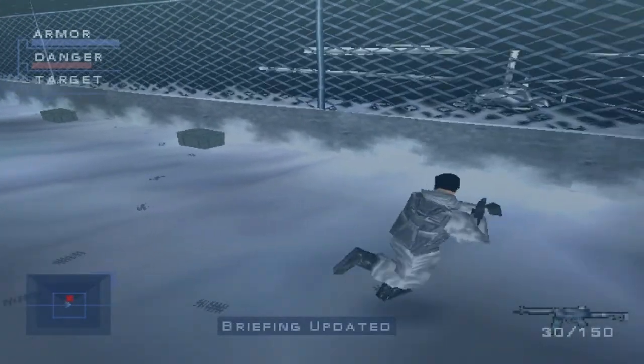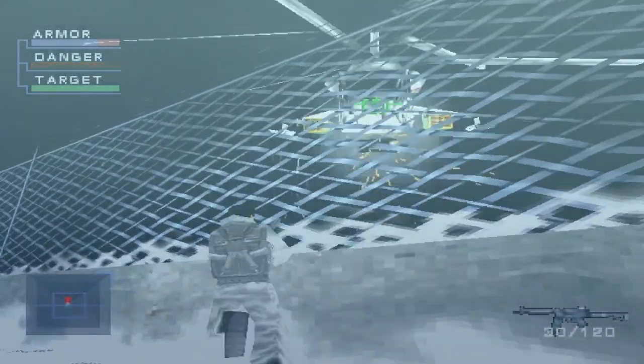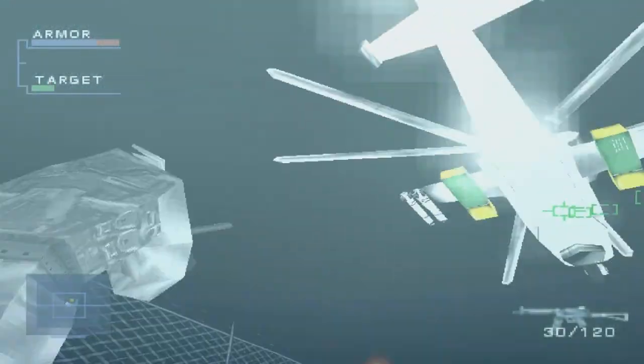And here it is, folks — a Russian Mi-24 Hind. As soon as you see this thing approach, unload every single thing you've got on him.